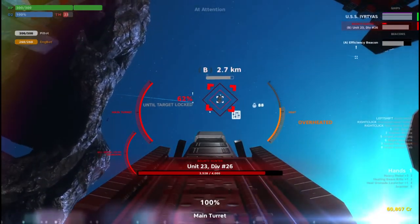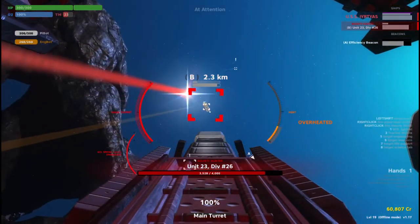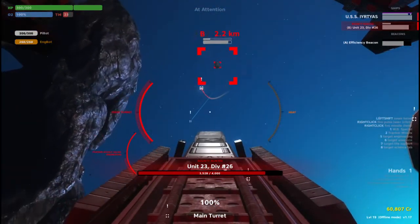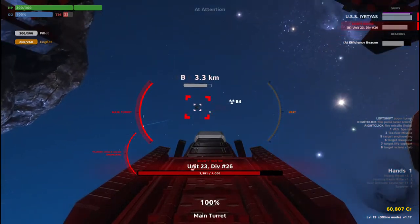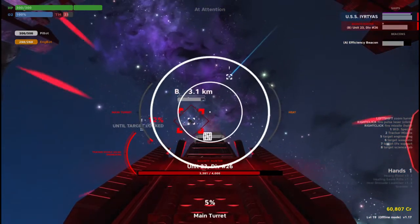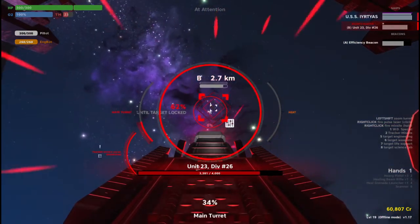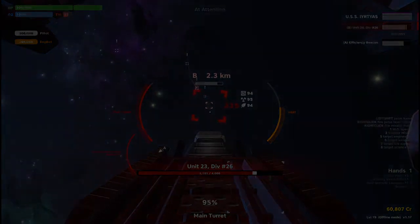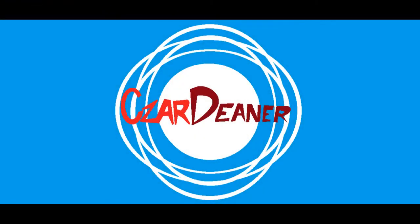The weapon specialist is in charge of damage output and enemy removal. You shoot your guns, you make sure your crew has good guns, you scout ahead, and you remove threats using your guns. Thank you for attending this seminar on weapon specialist class basics, and go forth with confidence into that final frontier. If anyone tries to kill you, you kill them right back.